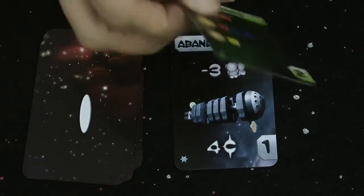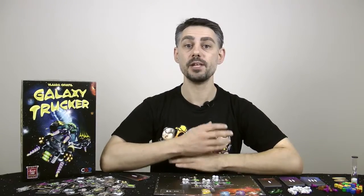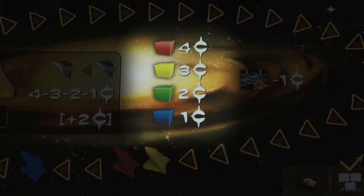The next card is Planets — a star system with some inhabited planets where you can land and barter with the locals for valuable goods. In flight order starting with the leader, each player decides whether they're going to land and if so which planet they're going to land on. Only one player can land on each planet. The value of each piece of cargo at the end of the flight is worth the amount of credits shown on the flight board.